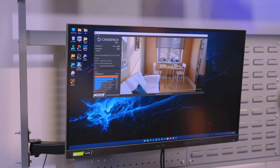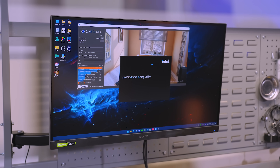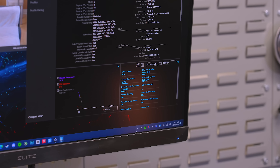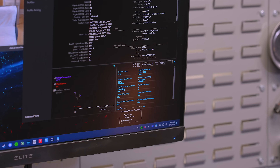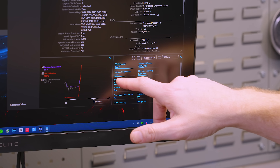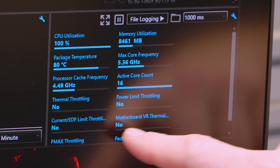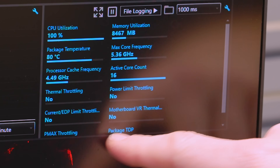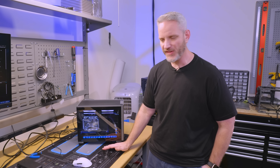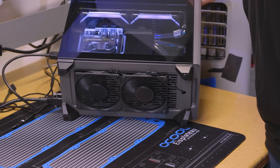That was a 30,259 Cinebench score — up from the 27,000–28,000 range before. Package temp at idle with background stuff running is at 35°C; all-core run hit 78–77°C at 5.36 GHz all-core. These are numbers Phil has never seen. More importantly, none of the throttling indicators — thermal or power — turned yellow. Clearly the loop is working even with the bottom 240 not having ideal fans, just low-profile fans affixed to the bottom.